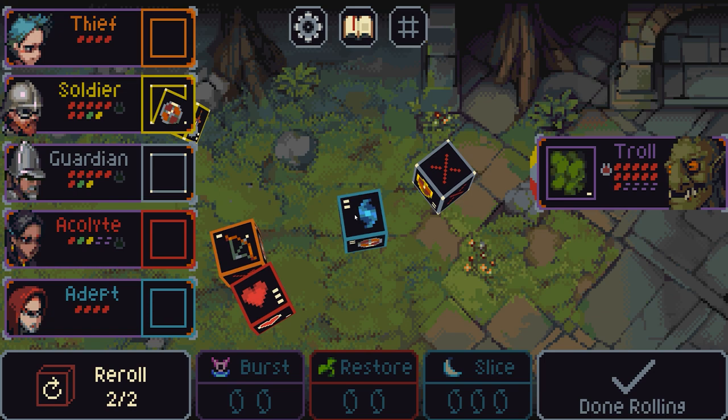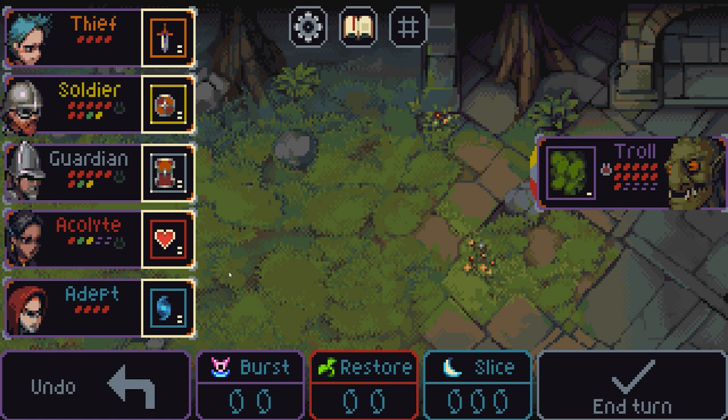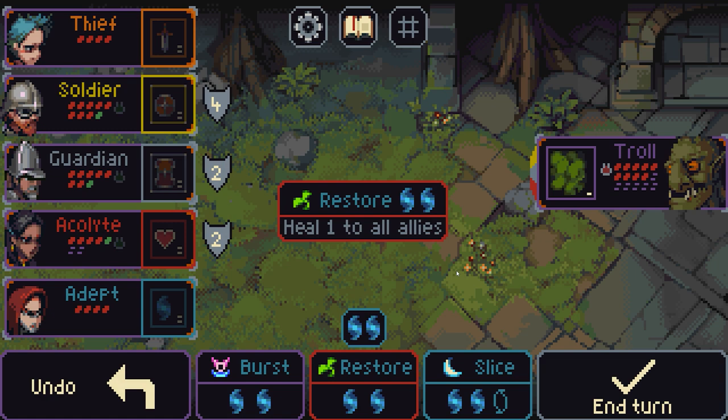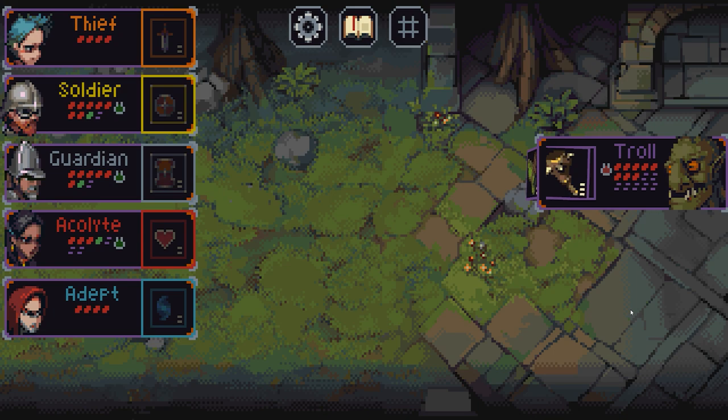We roll the dice again — fairly poor roll. There's a poison cloud they're firing out here targeting soldier, guardian and acolyte. Those rolls are all good, so we'll shield those up — we're still going to receive the poison but it is what it is. I've got a bit too much defence for my needs, but there you are. I can use restore — 1 health to all allies — but I don't want that. Slice is 1 damage to all enemies; there's only one, so I'll just burst it to take some health off. They're on 8 health in total.